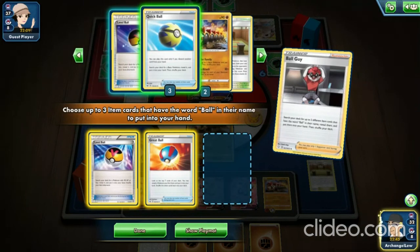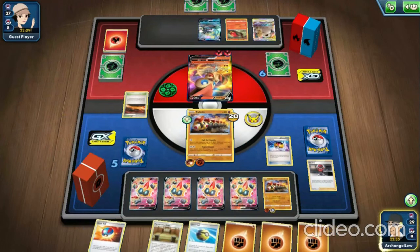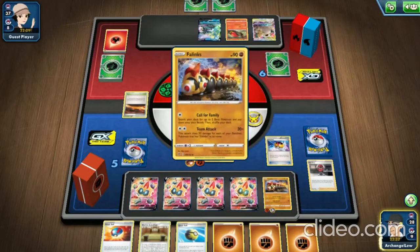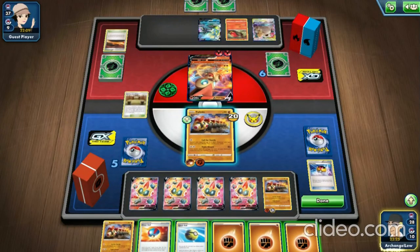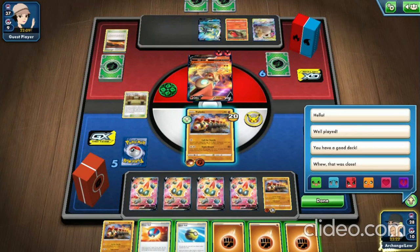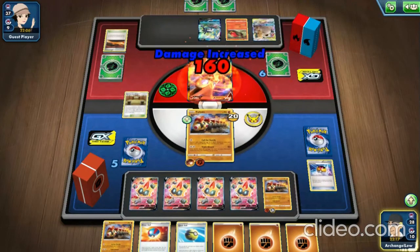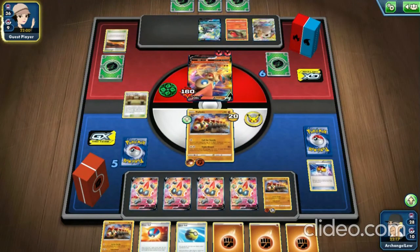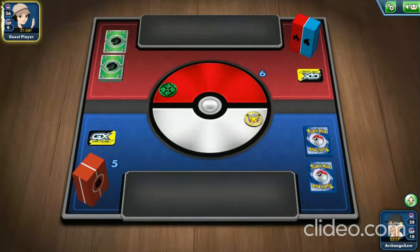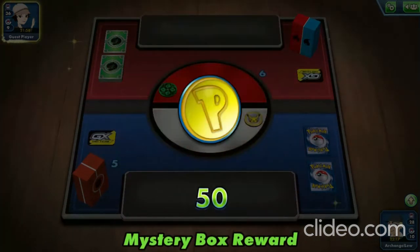We use our ball cards — two Level Balls and a Great Ball — and get another Phalanx card to replace our active one once it gets retired. We replace the opponent's Scorched Earth stadium. We're doing 160 damage per turn and they can only do 20 damage to us even when fully powered up. Sure enough, they concede. This deck is very, very good.